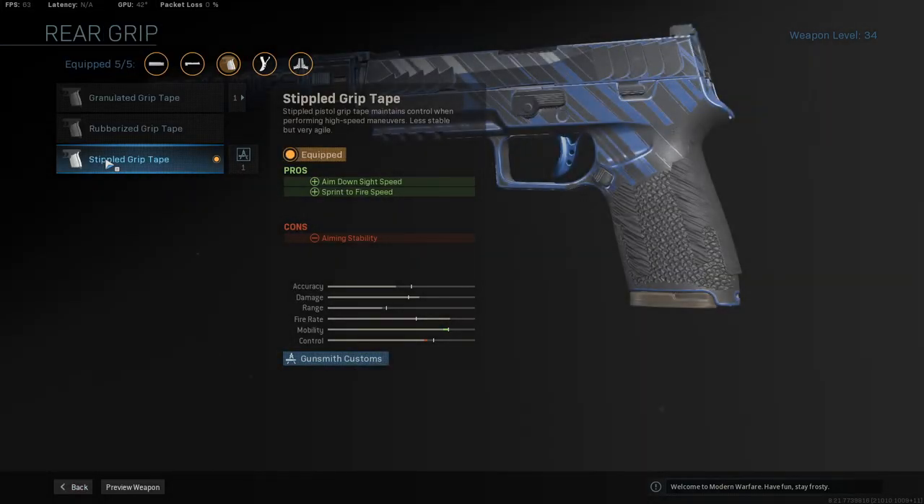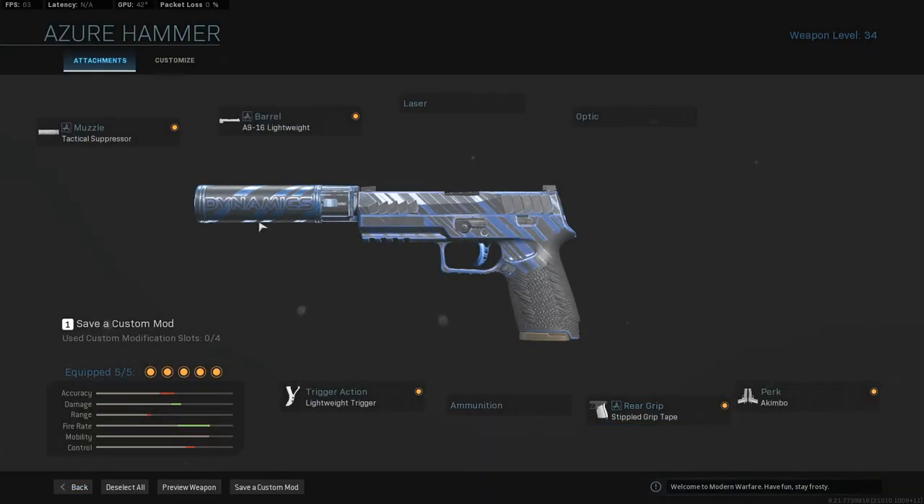We're using this to just spray people down at close range, so we're not really fussed about attachments here. The simple grip tape isn't super great when we are just hip-firing — it doesn't help aim down sight speed at all — but it's just one of those weapons that's pretty good at close range, and that's all we really care about.